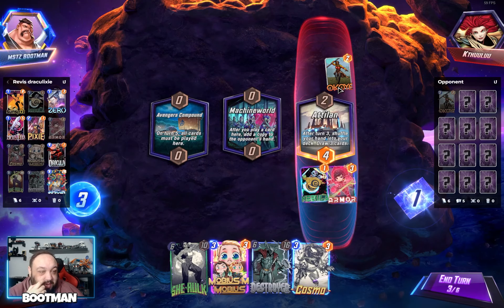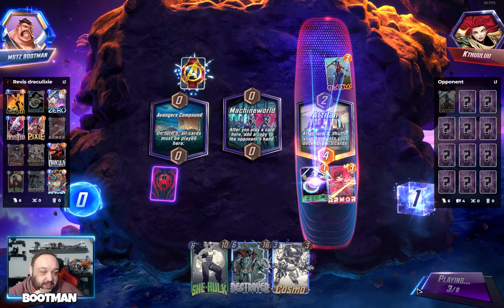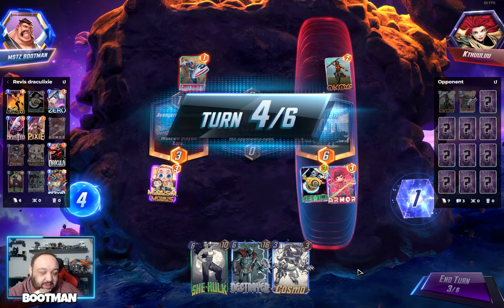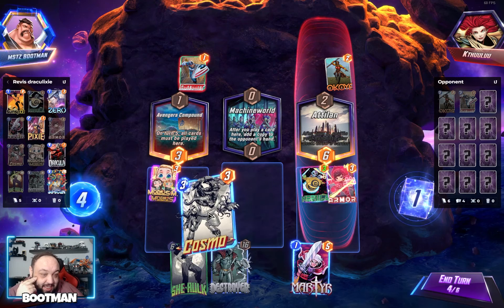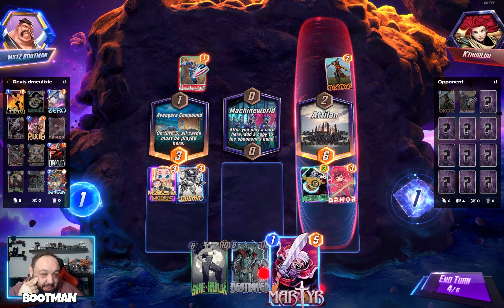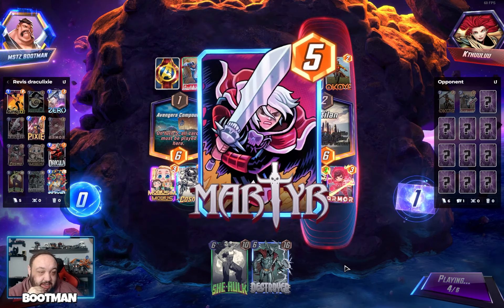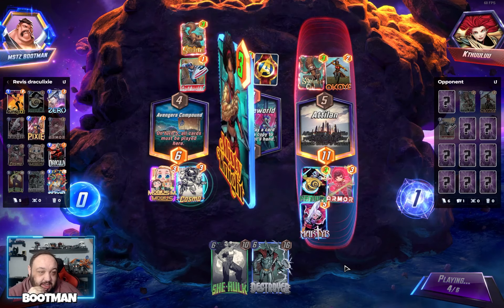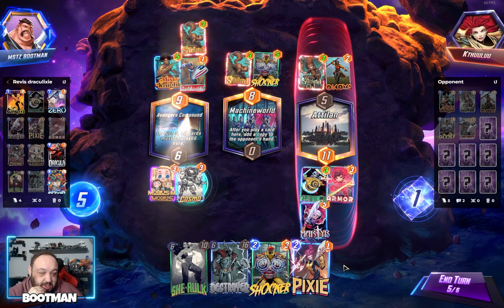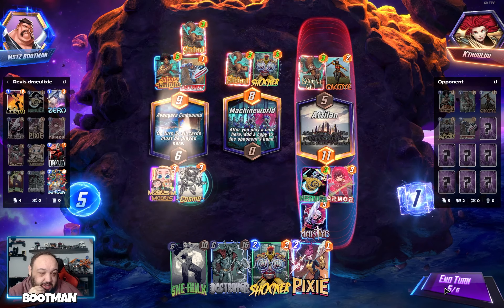This makes me wonder if they're playing a Surfer deck, in which case I do want Mobius. I might not draw Destroyer again so let's just do that. We got the exact same cards. Are they just playing a Patriot deck? Sick. Let's pass and see what happens.